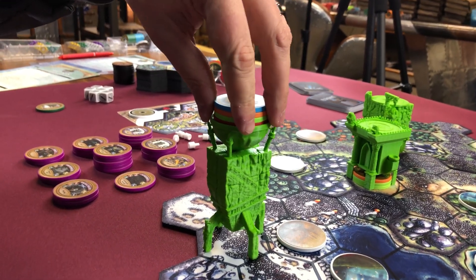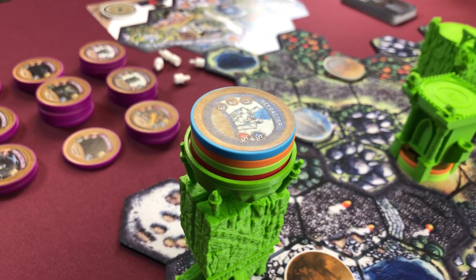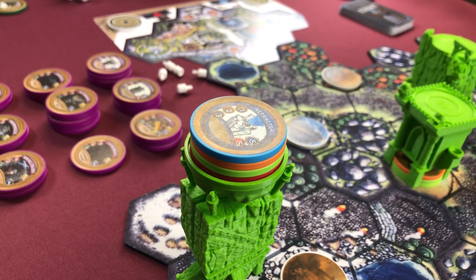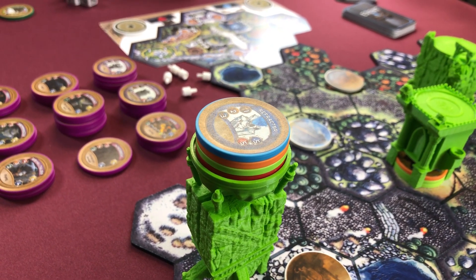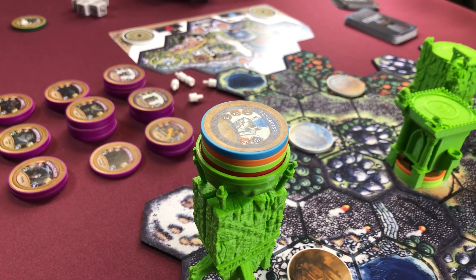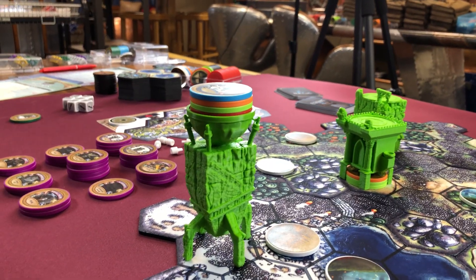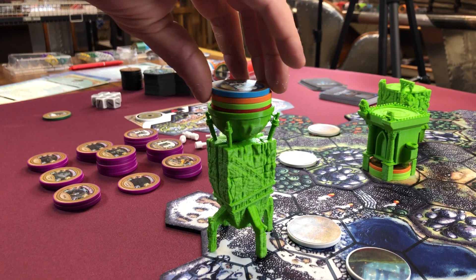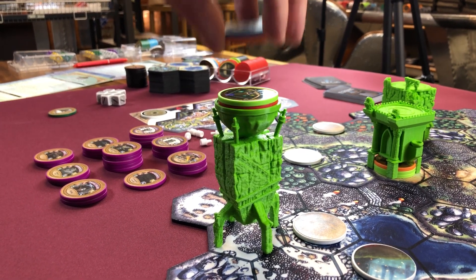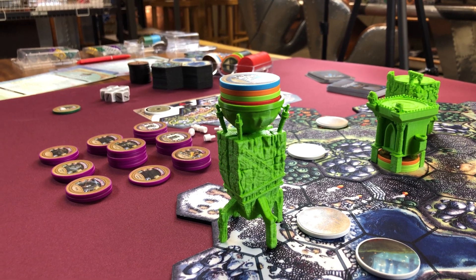One of the biggest changes: originally the design we were showing people had your tower or Spire top — which tells you what it is and gives you the talents and stats of the Spire — on top, and then all of its upgrades right underneath it. So you can see that this one has one attack (there's an orange one), one range, and one defense as well.